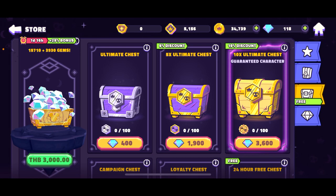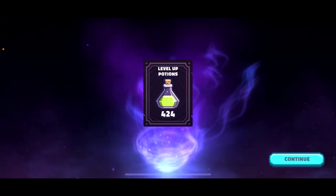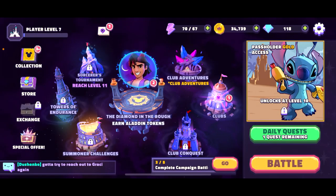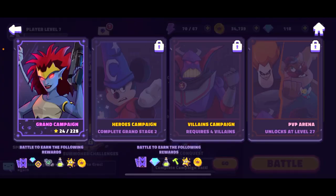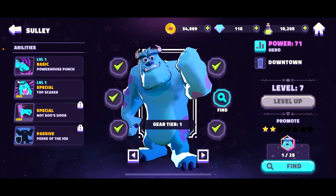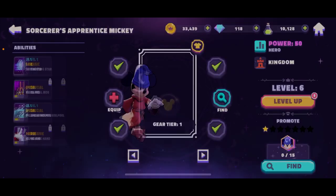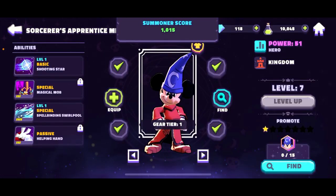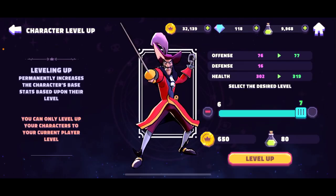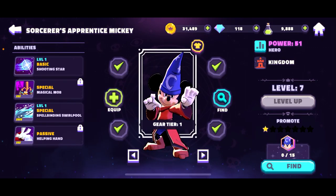Let's go to the store — I think I see we have some chests. Let's open some chests. We got level-up potions — not so bad. We can level up our characters. Let's level up Sally first — nice. Ariel — nice. Mickey — leveled up. Aladdin — great. And Captain Hook — lovely.